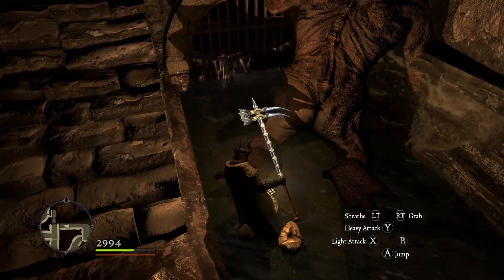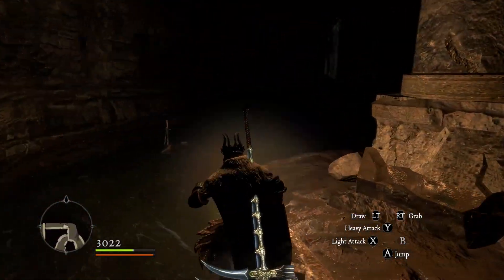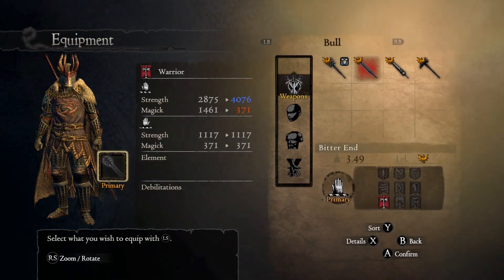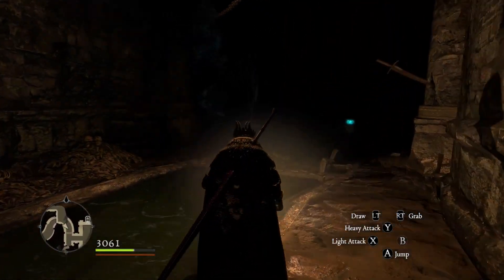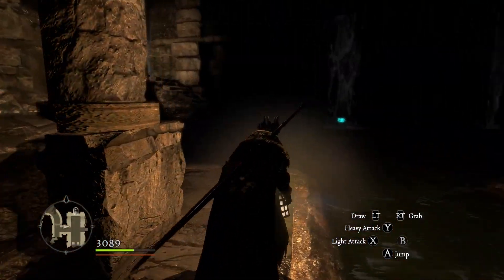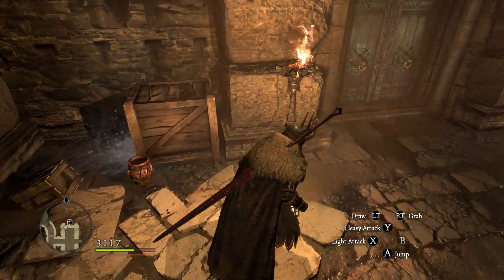I believe I was still looking for an elite lantern here, but that brightness doesn't seem large enough to be the elite lantern. I don't think we ever got it for this character. For a no-hit run I'd want the elite lantern because the bats in this room are dangerous, but it doesn't really matter for this run.